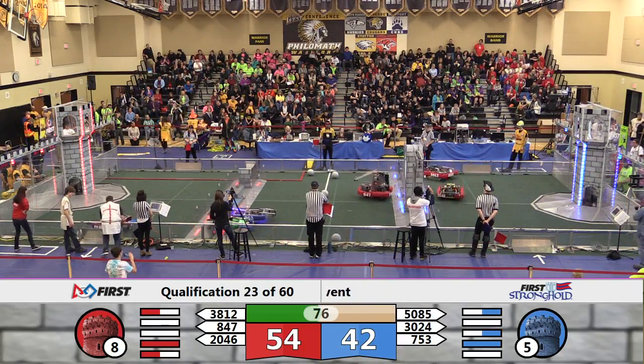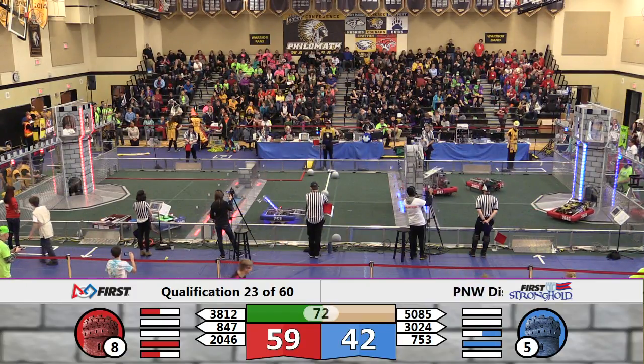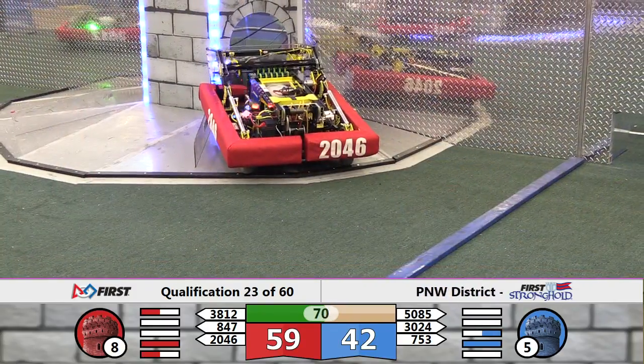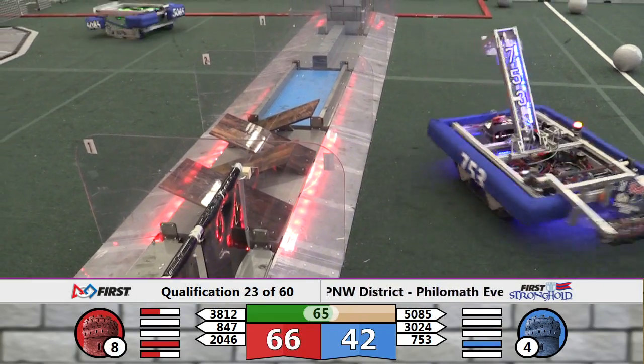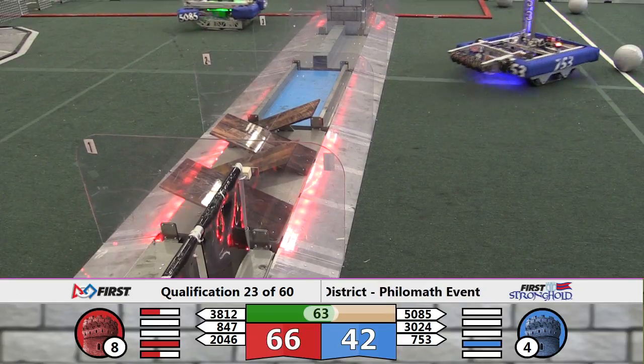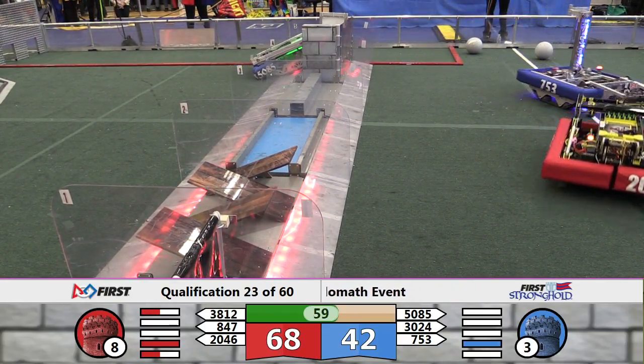Both alliances working on breaching. 847 Fred is going to try to handle the moat for the red alliance, and that will take it down. Red alliance, once they are clear of the outer works area, will have breached — they'll take home a ranking point. Blue tower down to four strength. Make it three as 38-12 connects with another low goal.